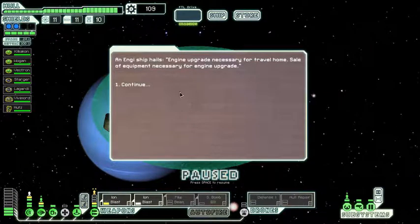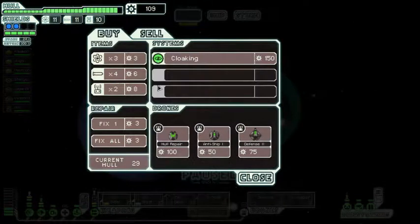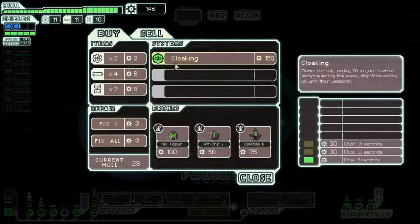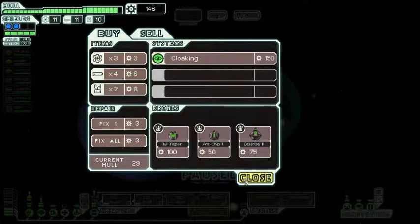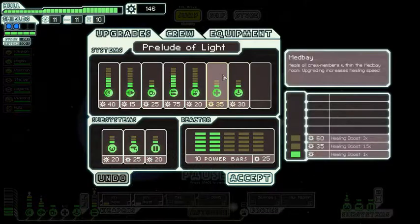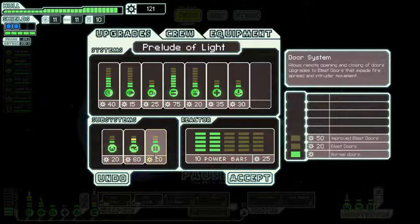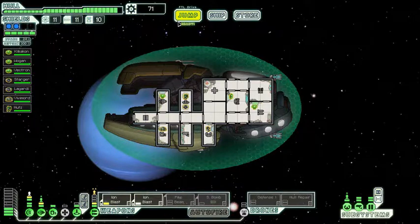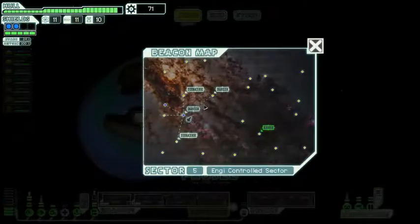An Engie ship hails us — engine upgrade necessary for travel home, sale of equipment necessary for engine upgrade. They have a defence drone 2, an anti-ship 1, a hull repair drone, and cloaking. We can sell the defence drone 2, but we will not be selling to get cloaking, because I prefer to get what people have been requesting: an extra level in the scanner system, an extra level in the door system, and an extra level in the teleport system. This allows us many new things. And there's another store nearby — we'll go via the distress beacon.